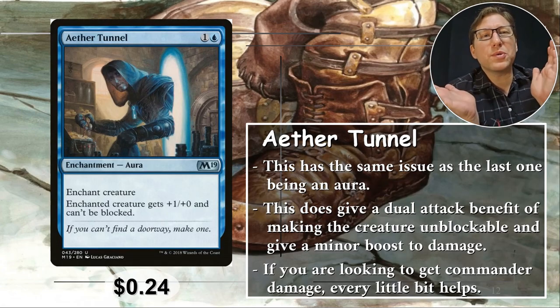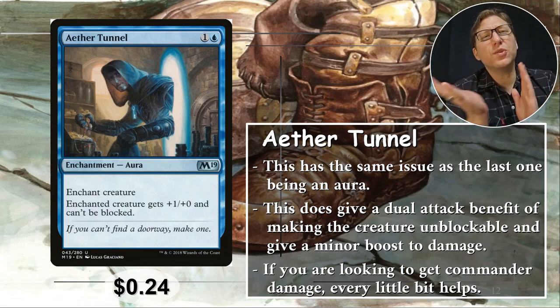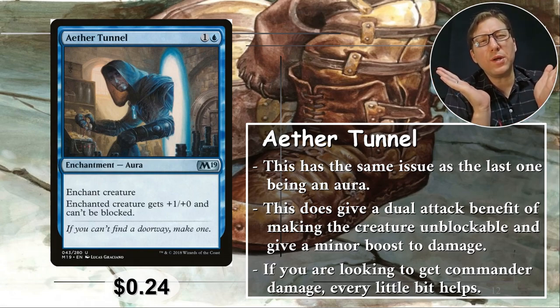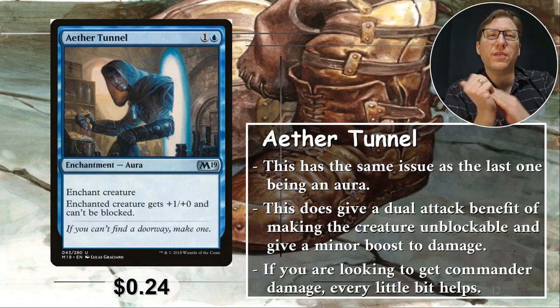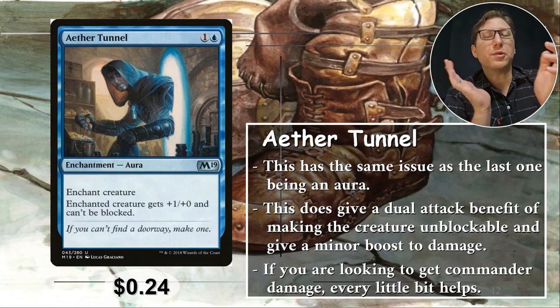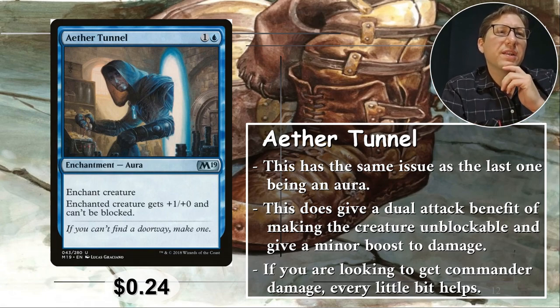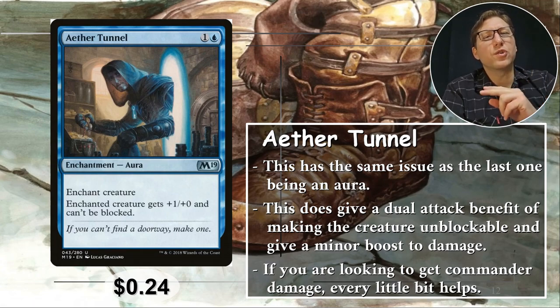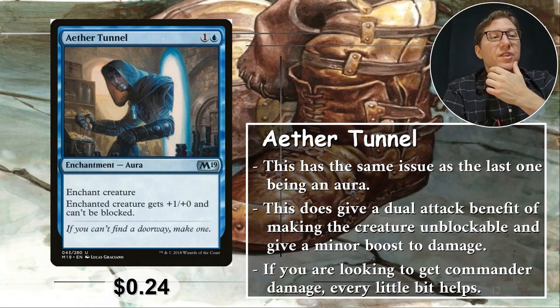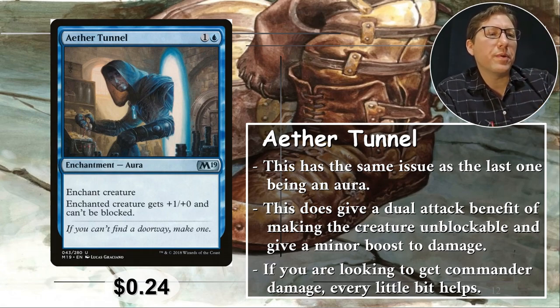Number two — I was really not sure whether to put this at two or three. One and a blue: enchant creature gets plus one power and can't be blocked. Plus one power is not a lot, but if you're going for commander damage and using a doubling effect like double strike, that plus one becomes plus two pretty quickly — almost 10% of what you need for a two-shot. 24 cents.